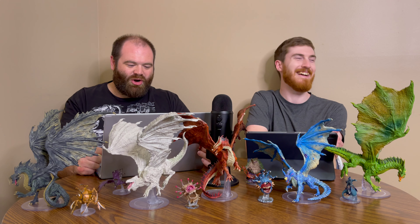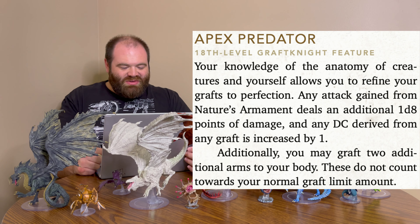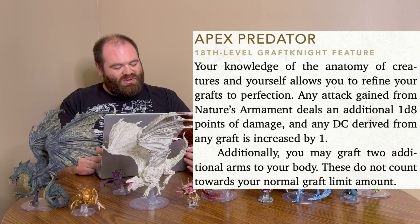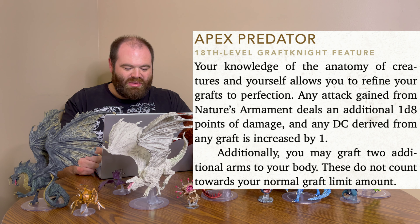The capstone at level 18 is Apex Predator. Your knowledge of anatomy allows you to refine your grafts to perfection. Any attack gained from Natural Armament deals an additional 1d8 damage. Any DC derived from any graft increases by one. Additionally, you may graft two additional arms to your body — and these do not count toward your normal graft limit.